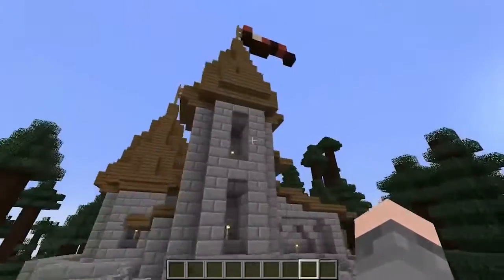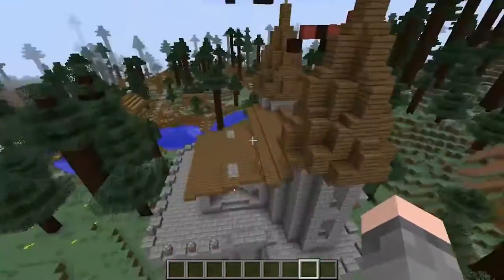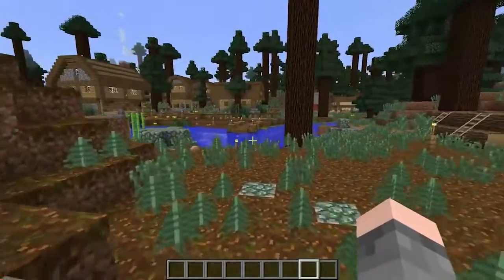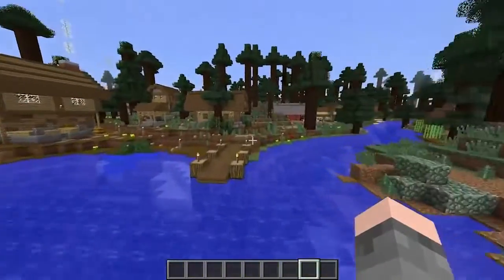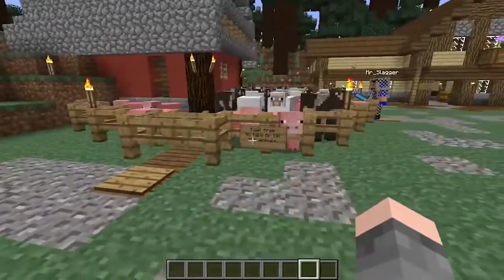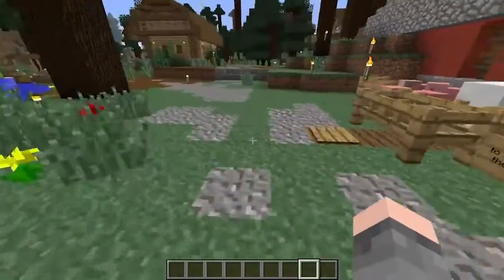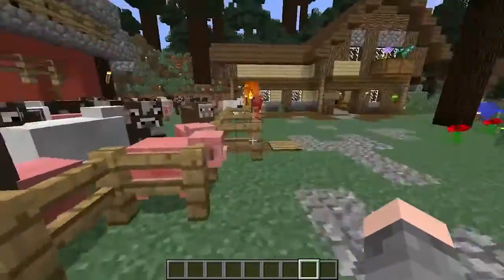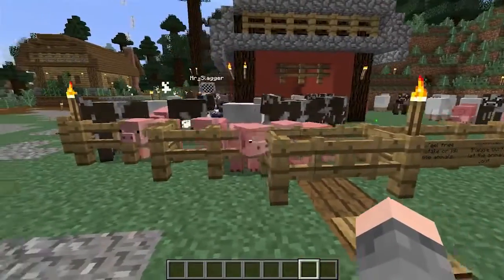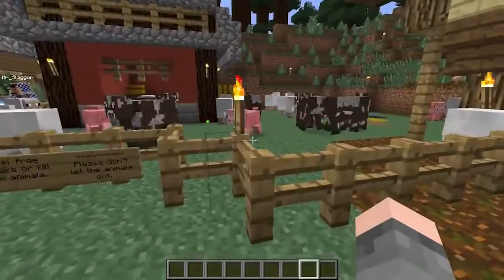I'll give you a quick fly around so you can see all the details, courtesy of Justin Bobcat — check out his channel in the description below. We'll drop down these stairs and go across the river. We also made this area over here — not so much a farm, but an area where if you need a cow, pig, sheep, wool, leather, or whatever, you can come here and kill them or take them. Hopefully you guys will stop killing each other's stuff.